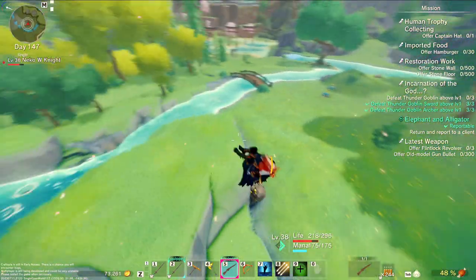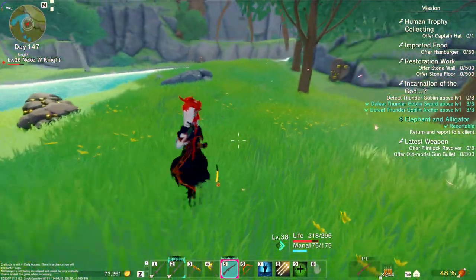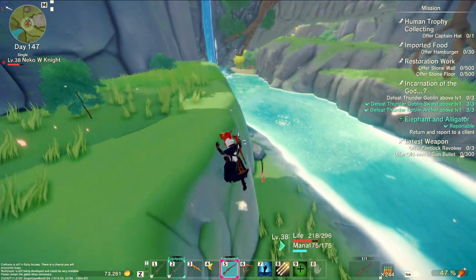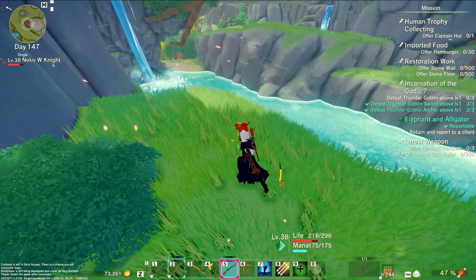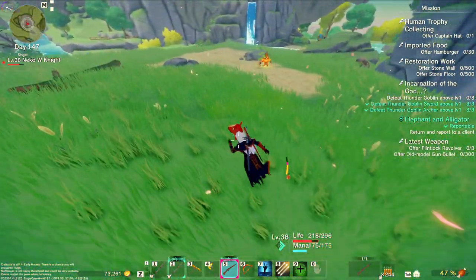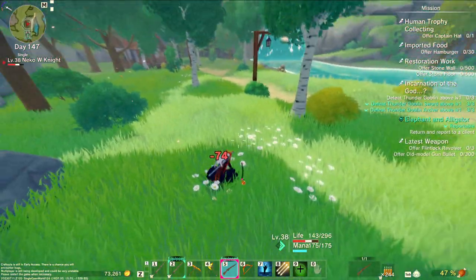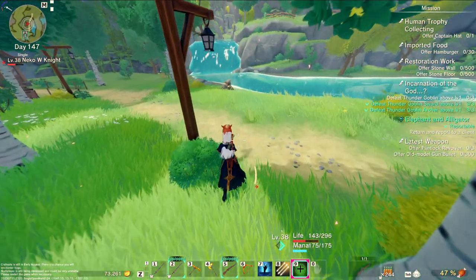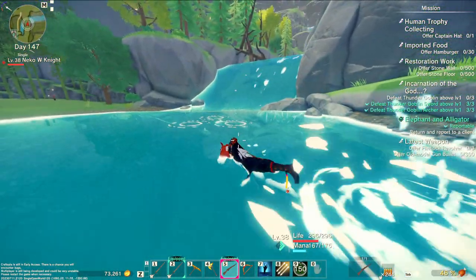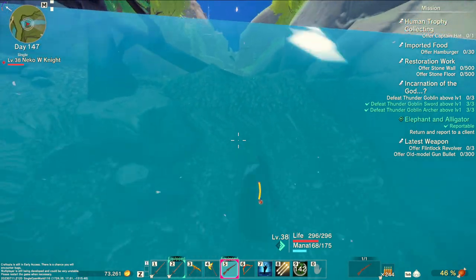We have sword guys, we have archers, we have clubs — regular guys. We have regular goblins, which is not what I'm looking for. One way to kill these guys is to trick them into running into the water. We have an archer up there. I'm not looking for you — I'm looking for goblins, regular goblins, electric goblins.